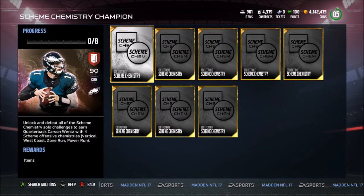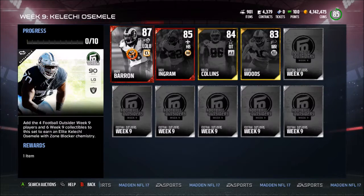Those new chemistries you get from new solo challenges. You put them in this set and you get yourself a 90 overall Carson Wentz — I'm sure this card is going to be a beast.